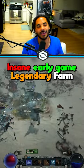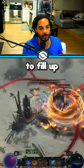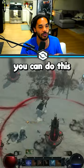There's some insane early game legendary farming methods in Diablo 4. One of them in particular is right outside of Kyobashad, right here. There's a public event where you need to kill enemies to fill up these circles with enough blood to spawn the last boss. And if you have enough damage, you can do this in literally seconds.